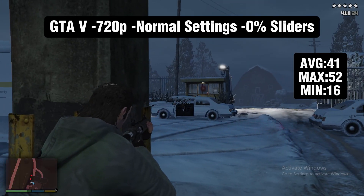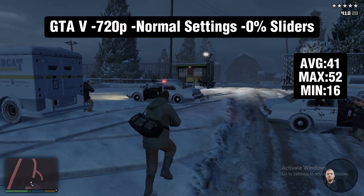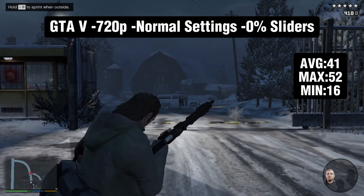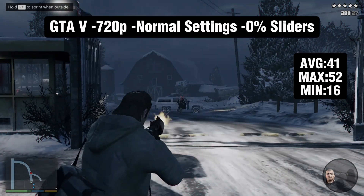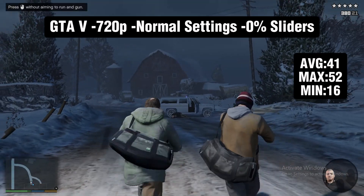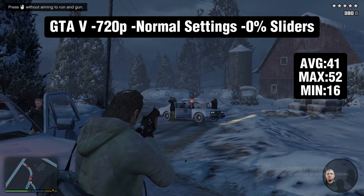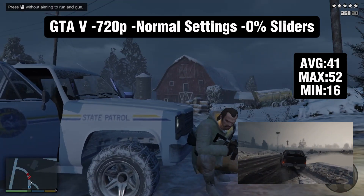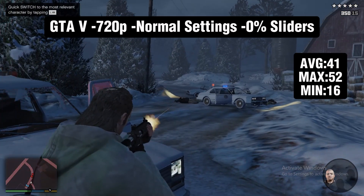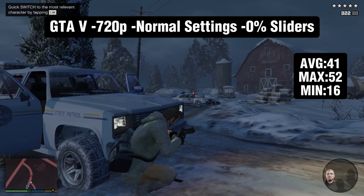This version of GTA 5 looked very similar to the PS3 and Xbox 360 versions. I had to lower all settings to normal — basically the lowest — with textures on medium and all the sliders at zero, no population density or anything like that. It's running okay, very playable. There was one cutscene that dropped FPS really low, giving us a low of 16, but besides that there were no big stutters. If you want to match Xbox One and PS4, turning it to 1080p and capping at 30 FPS might give you a playable experience.